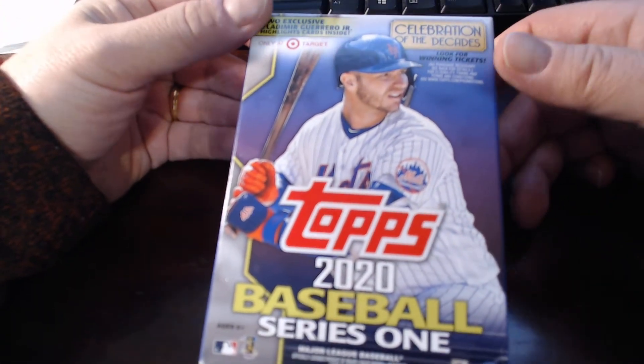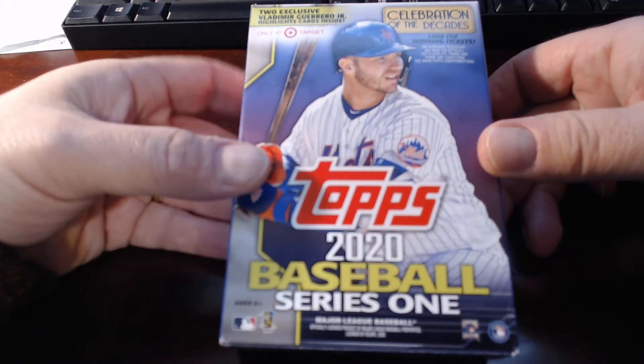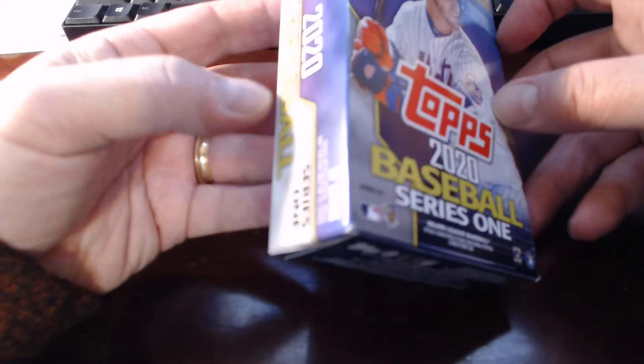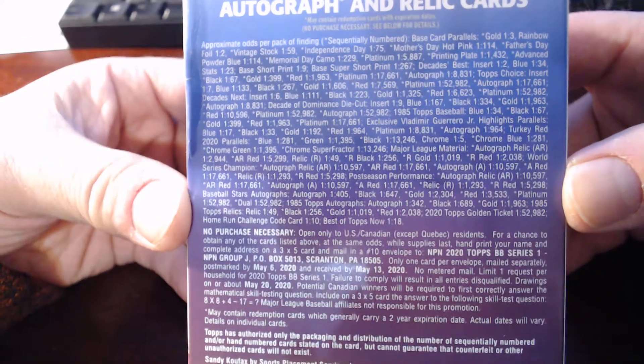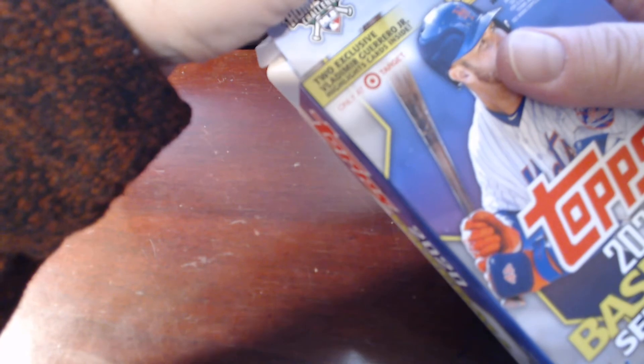I know I'm way late to the party on 2020, but I've seen some people pull some really cool cards out of it. At some point in the next couple of weeks I'll manage to get down and pick up a hobby box. I like to open these beginning-of-the-year base sets — this is the standard set for Topps Series 1, 2, and update, and I always seem to get it. I'll give you a quick look at the odds of winning different cards on the pack. On the retail packs here they have two exclusive Vladdy Guerrero Jr. highlight cards, which must be exclusive to Target.